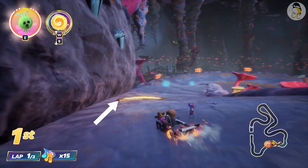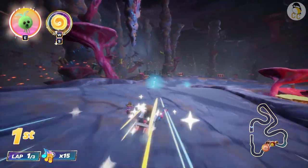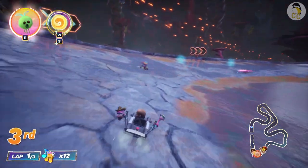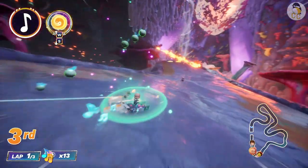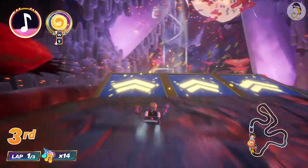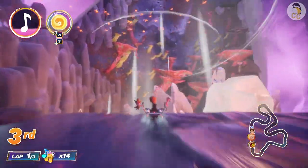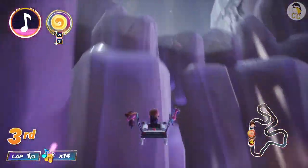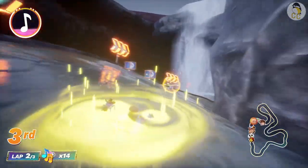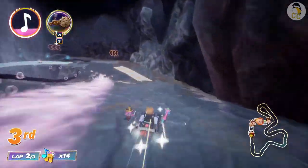The final yellow boost is very important for finishing strong, so don't miss it. Avoid the dragon's fire or you will spin out. Sticking to the left side is the safest place to drive. For this track, if you're good at drifting and have a driver with high speed, you will do well.